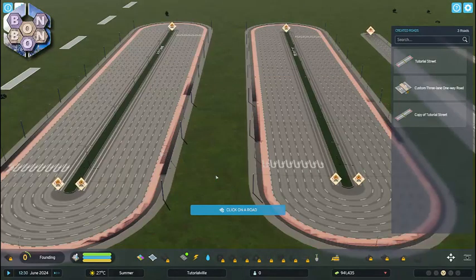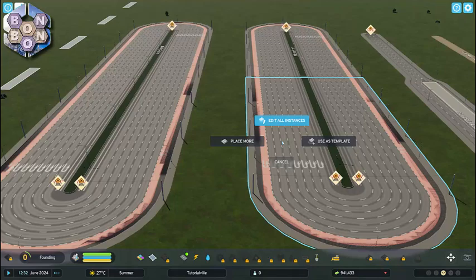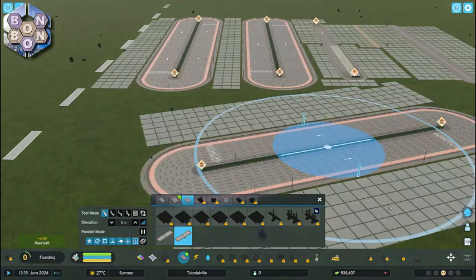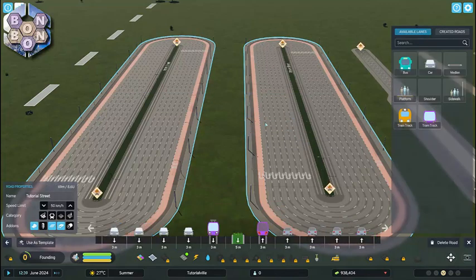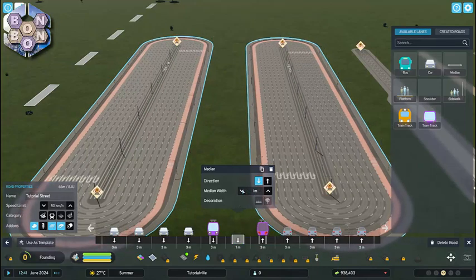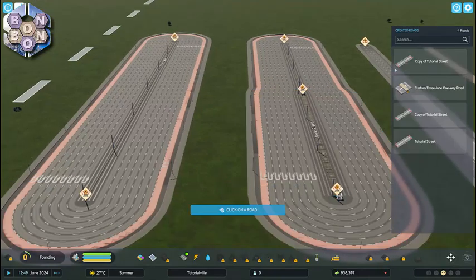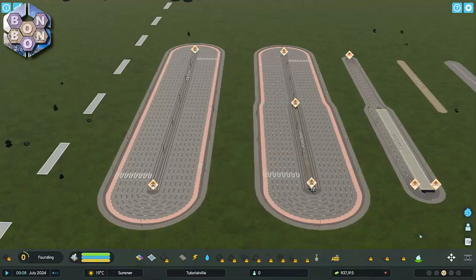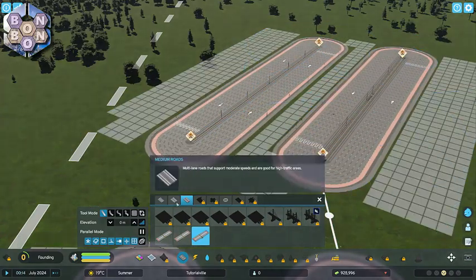An alternate — and may I say preferable — way of editing your existing roads is to open the mod again and click on an instance of the road you'd like to edit. You'll be met with three options. Place More is simply drawing the road out in the mod rather than in the road tools. Edit All Instances will update the entire map with your new edits. Use as Template enables you to create a new variant of this road without changing the work you've already done. And Cancel is the back button. You can access your custom roads via the standard road tool menu, just as long as you have Road Builder installed and active.